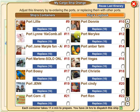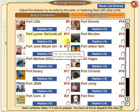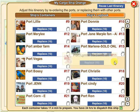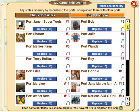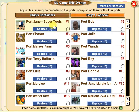The ship's logbook shows where everything is going to go. You can drag the little hands around and tell it where to go — like Port Lily, which is now the number one stop. But I wanted Fred's to be first, not Jane's Super Tools. What I'm going to do is dispatch this ship to Fred's so all of my ships will be at Fred's at the same time, then I'll skip him and it'll go on to my other neighbors.